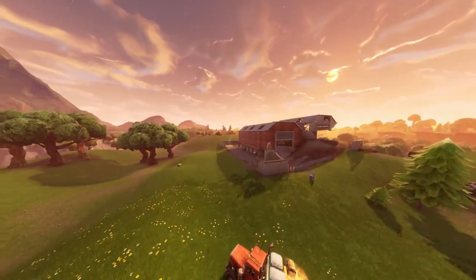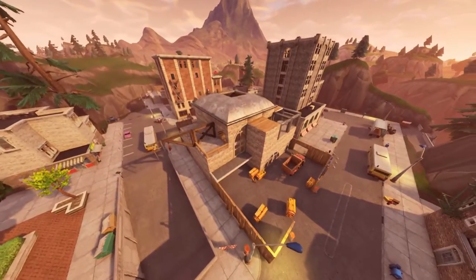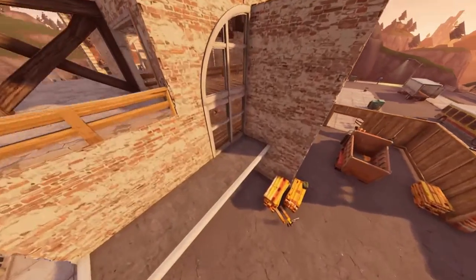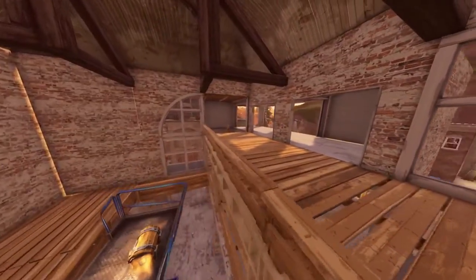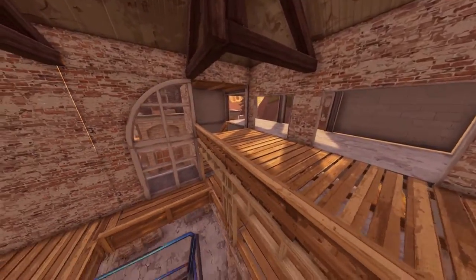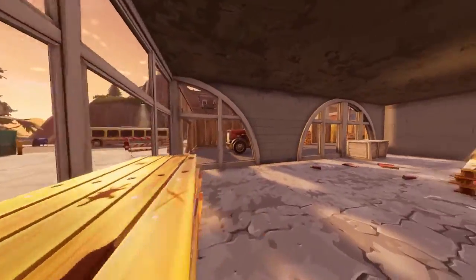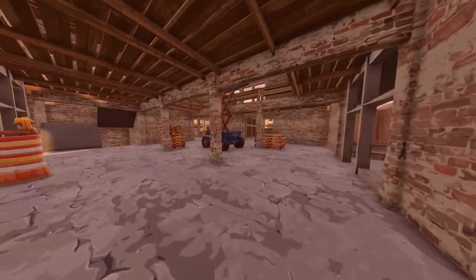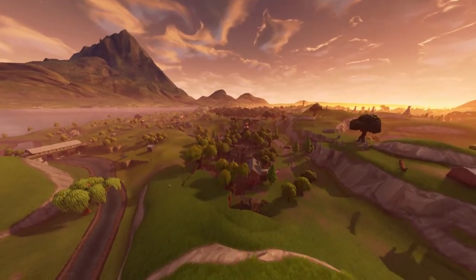Fourth, in Tilted Towers that building destroyed by the meteor is still getting repaired — there are more changes like a new deck level, a lot more doors than before. It's changing constantly and I wonder if they'll repair the entire thing.